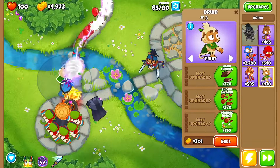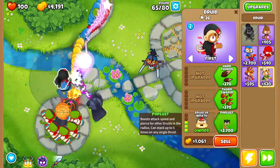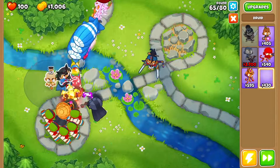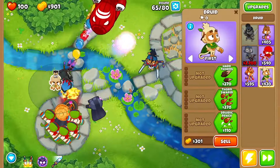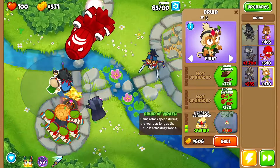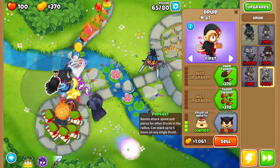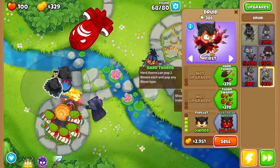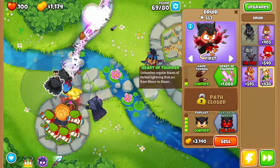And then we're going to drop another druid right here. We're going to go druidic reach, heart of vengeance, druid of wrath, and poplust. Then we want hard thorns and heart of thunder. And then again, another druid right over here — druidic reach, heart of vengeance, druid of wrath, poplust, hard thorns, and heart of thunder.